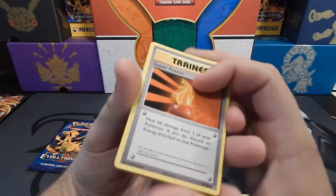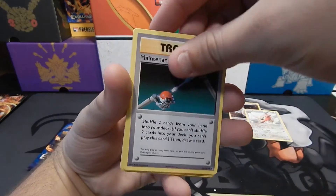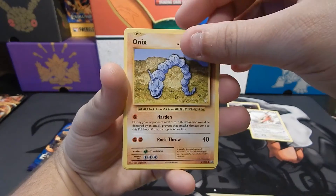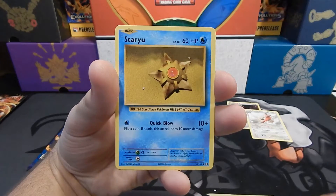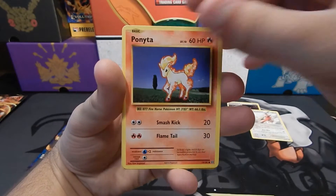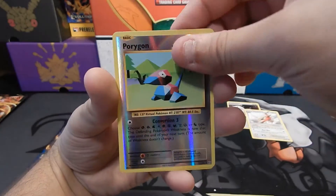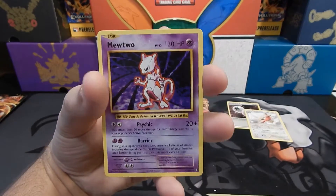Evolutions. A Super Potion, a Brock's Grit, a Maintenance, an Onix, a Staryu, a Pikachu, Doduo, Ponyta, Reverse Holo Porygon — an uncommon — and a Mewtwo Regular Rare. Neat.